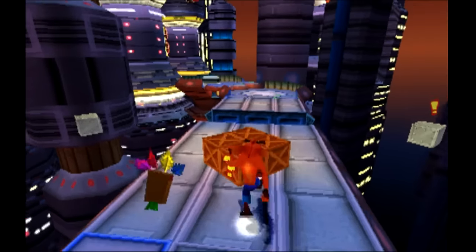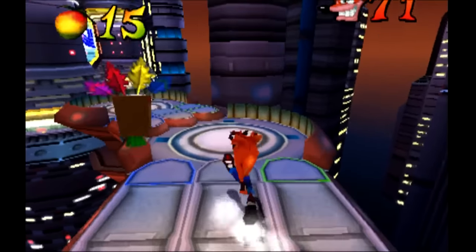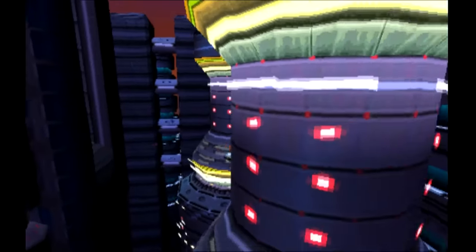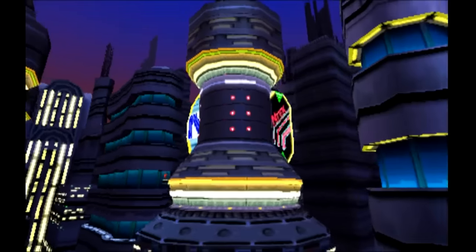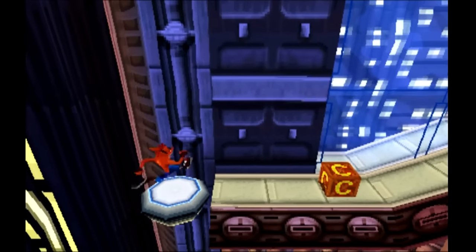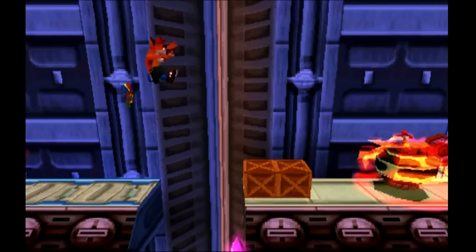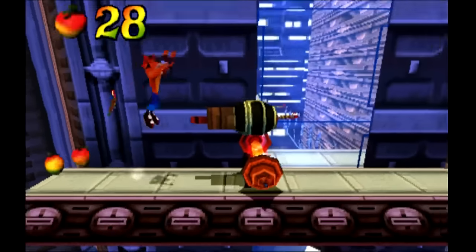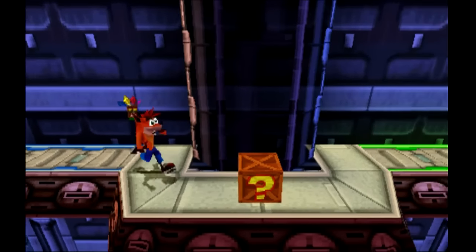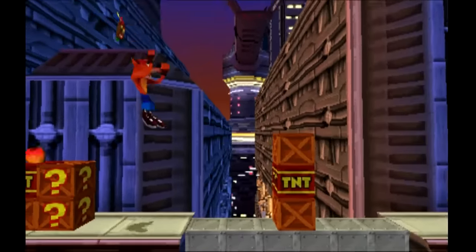I've had games where I've wanted to see what the translation was like in other countries, but never just to see how many missiles a specific robot shoots. Why aren't you going to get the boxes? The exclamation point box is on this path and he has to go back to it. That's really obtuse. You have to — the exclamation boxes reveal only some of the boxes.